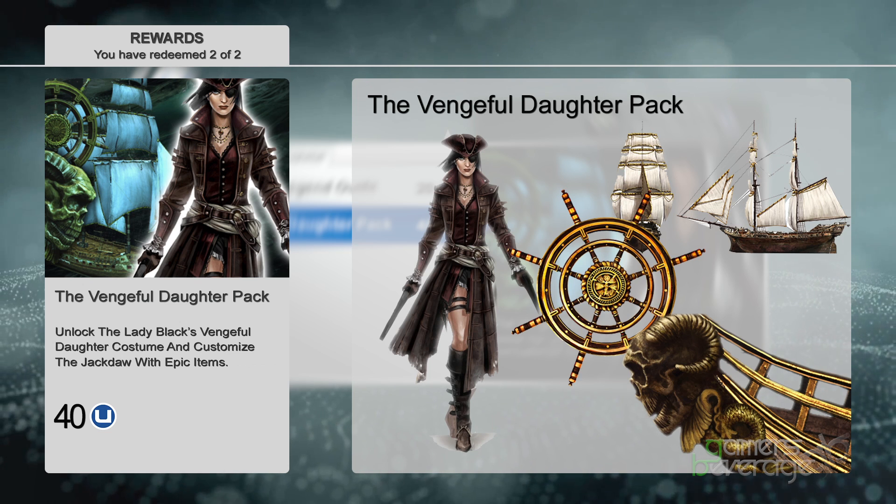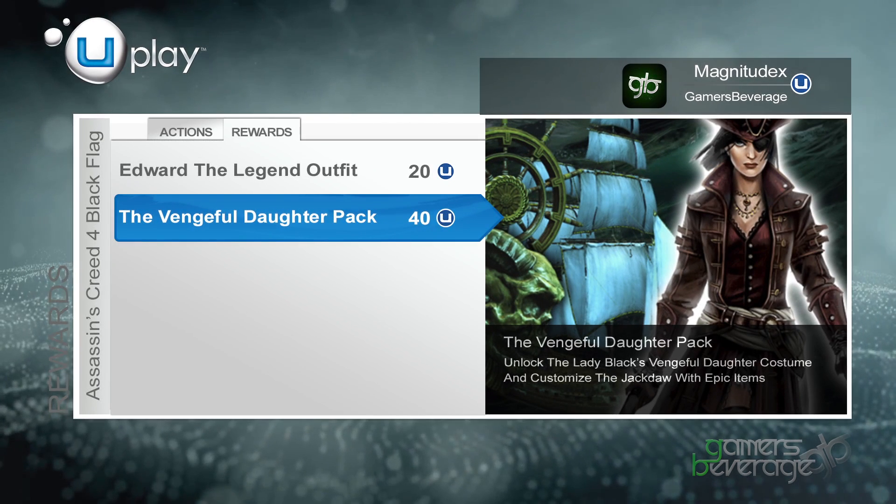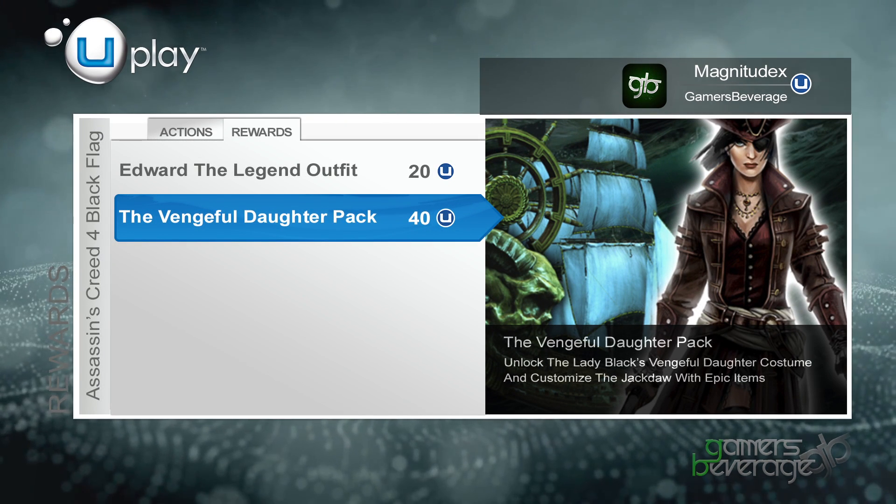All these items will be up for grabs, redeemable with your Uplay points once the game releases on October 29th, so get ready to buff up your street cred. That's it for now assassins — if you enjoyed the video please leave a like and let me know what your favorite item is in the comments down below. And as always I'm Magnitudex from Gamer's Beverage, and stay thirsty my friends.